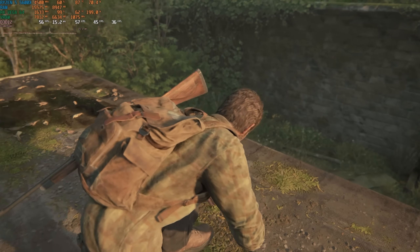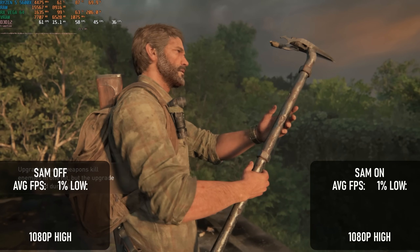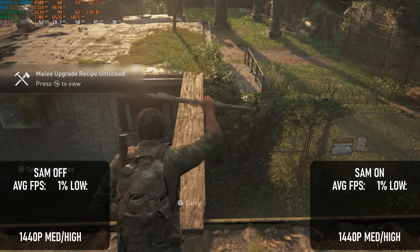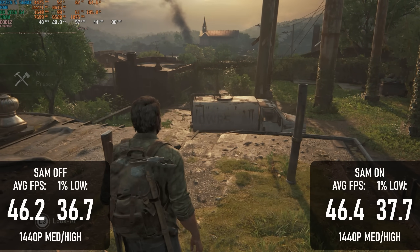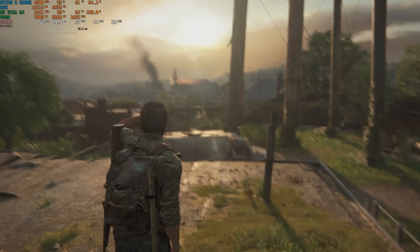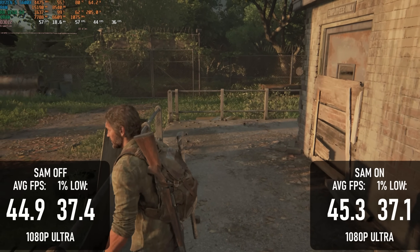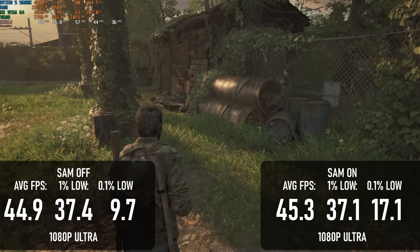If you were expecting SAM to be a one-click performance boost across the board, these early results are going to disappoint you. The Last of Us performs about the same with or without Smart Access Memory at 1080 High and 1440 Medium with high textures, both of which fit within the GPU's 8GB frame buffer. At 1080 Ultra, which exceeds 8GB, overall performance was about the same but there was slightly less stuttering with SAM enabled, as seen in the improved 0.1% lows.